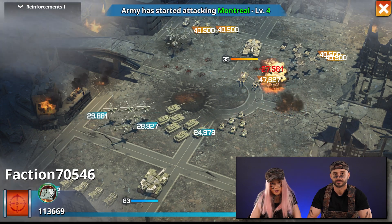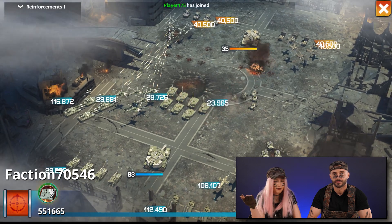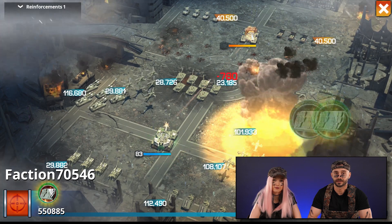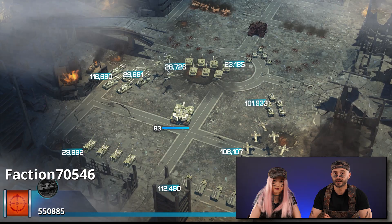During Reinforcement, Lieutenants are automatically assigned based on their rank and level. The Lieutenant with the highest rank is preferred for a specific slot, with a tiebreaker based on the highest level and a first-come, first-served rule. Remember, each Lieutenant is unique, so experiment with different combinations and unleash their true potential.